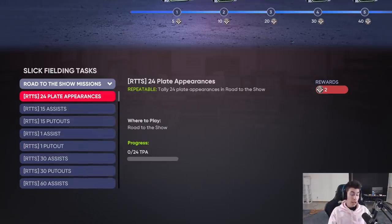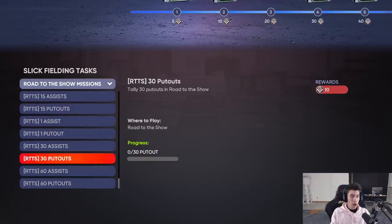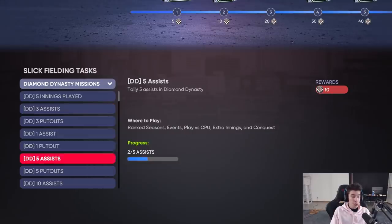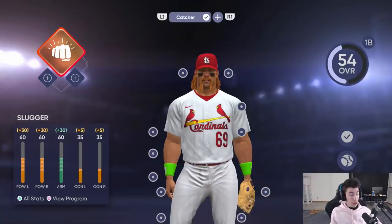For Road to the Show these go up together - it's not individual. You don't have to get one assist and then 30 separately; you just need 60 total to get those points. For Diamond Dynasty you have repeatable innings played and you can have them on your team for conquest or ranked seasons. You also have repeatable assists and put outs. As a catcher it's a lot easier to get put outs - I've already gotten 10. This is how I've been progressing towards the silver version of my Slick Fielding ball player.